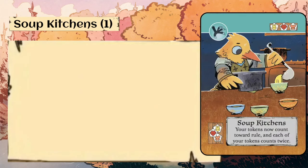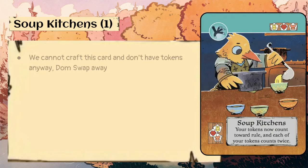Soup Kitchens — one copy, costs one crafting piece of each suit. Your tokens now count toward rule, and each of your tokens counts twice. We can't craft this card because we can't have the outcast match all three suits simultaneously, and we don't have tokens anyway. So we're just going to dom swap it or use it for the sacrifice action every single time.